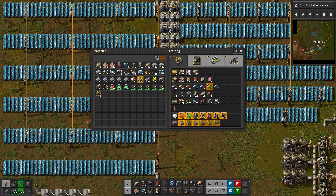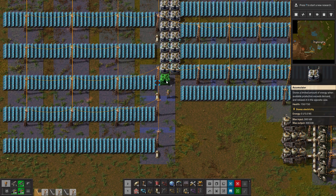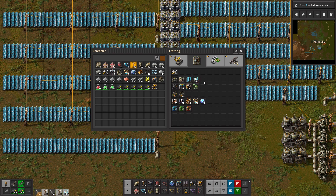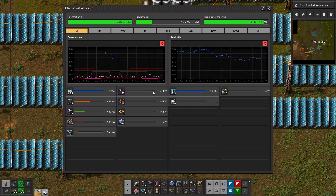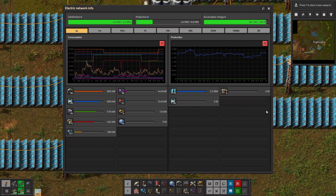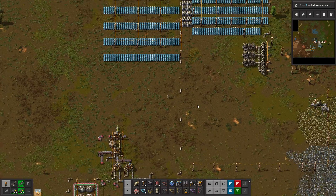Anywho. So we're just gonna throw a number on it and say we need one, two, three, four, five, six... one, two. One more — I miscounted. I'll throw that right there. So now all these accumulators are connected. And now if we check, we should see... why are you not storing energy? That's your one purpose in life. You're supposed to store energy. Okay, they're not storing energy, but whatever. Doesn't really matter.